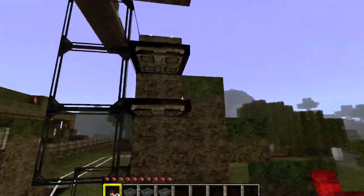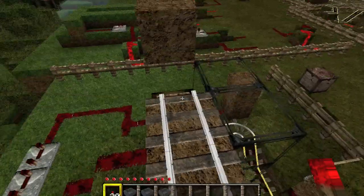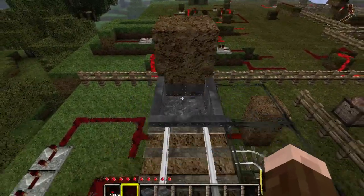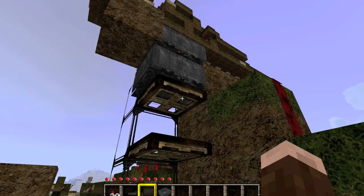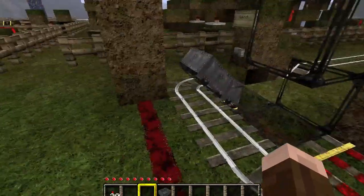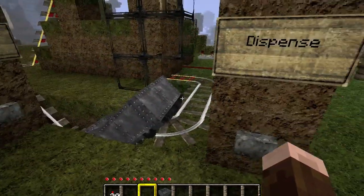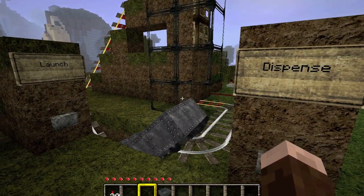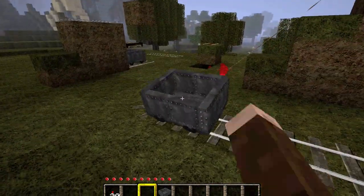So we have seemingly reasonable stacked minecarts. We then drop them, and they actually both snap to the rails, merge together, and then come apart later on because of the changes to how minecarts collide. This results in one car going and the other car just getting stopped by collisions.